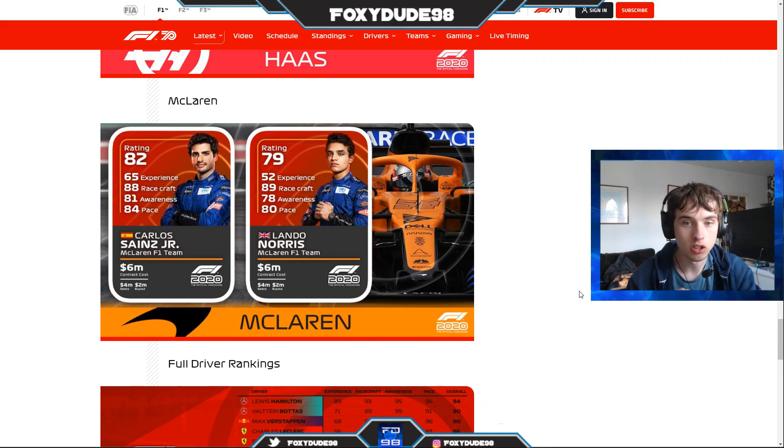They're actually very close in comparison. Sainz has a lot more experience, while Norris has slightly better racecraft — though in terms of overtaking, I think Sainz is the better overtaker and the better driver overall. Sainz has more awareness and more pace, so the racecraft difference of just one point isn't too significant. Overall Sainz beats Norris in most categories.